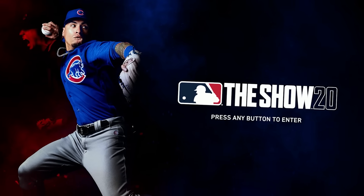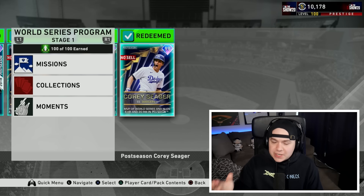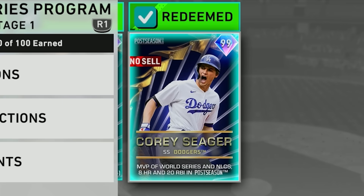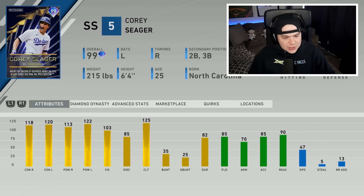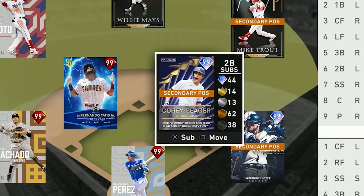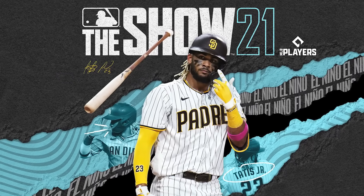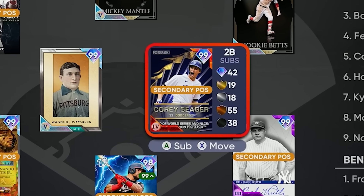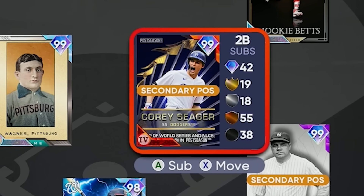Let me take you back to MLB The Show 20. In 2020, the Dodgers won the World Series and SDS dropped the 99 World Series MVP Seager card. He was so good that he ended up being my endgame second baseman. Then MLB 21 rolled around and SDS brought back the postseason Corey Seager, and he again ended up being my endgame second baseman.